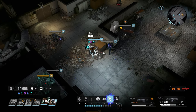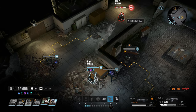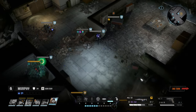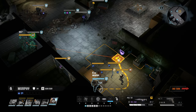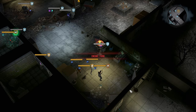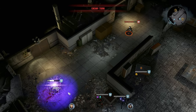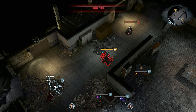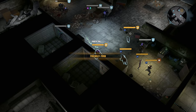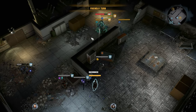Ramos moves up, hits, and prepares also for the next round, same as Murphy actually. Our armor doesn't do anything against those energy weapons, so the only thing that kept us alive there was our hit point pool.